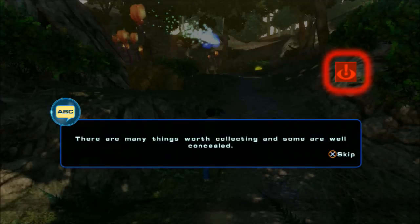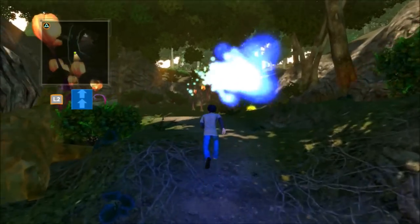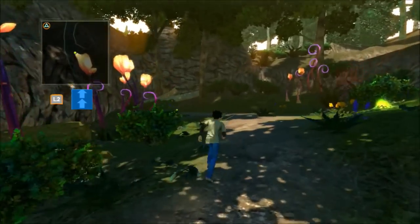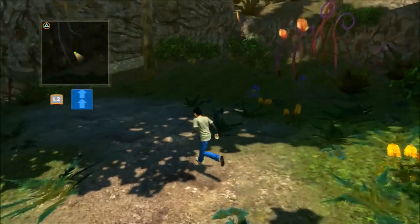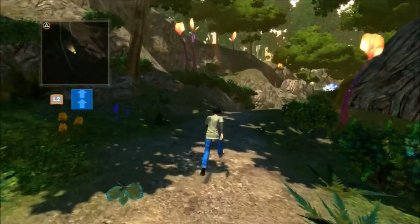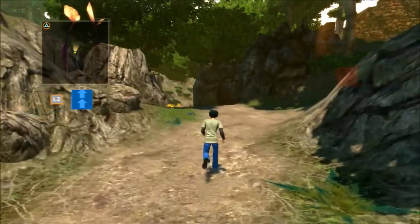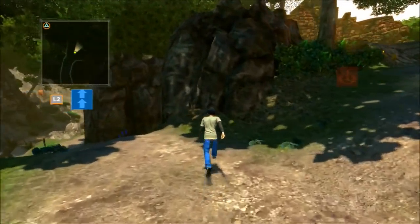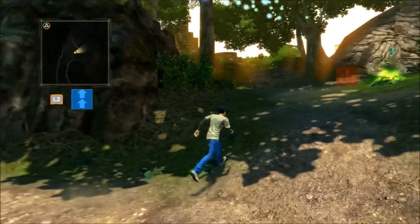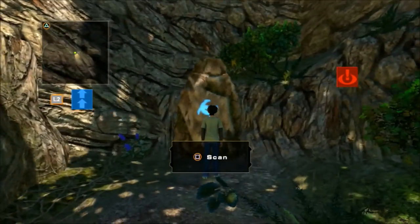There are many things worth collecting and some are well concealed. The collectible detector will become opaque when any of them are nearby. So when that thing gets darker, that's when things are nearby. And the camera's kind of weird, which is a complaint I heard about. I think it's getting a little bit dark, so we need to go that way. Let's check out this other way and see if there's anything worth finding.